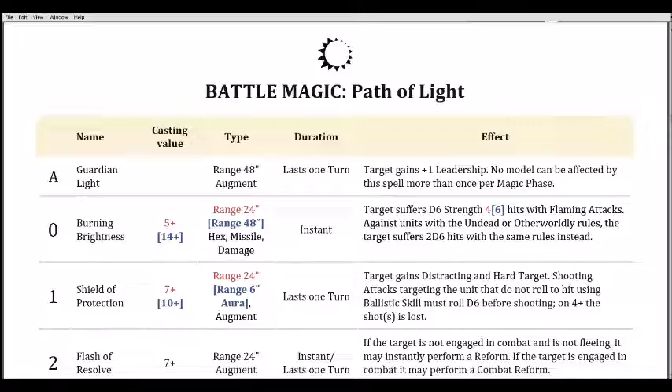Let's start with the lore attribute, which is Guardian of Light. The range is 48 and it's an augment that lasts one turn. The target gains plus one Leadership. No model can be affected by this spell more than once per magic phase. Anytime you can give a Leadership boost it's helpful — it's a nice solid lore attribute, particularly for lower Leadership armies.